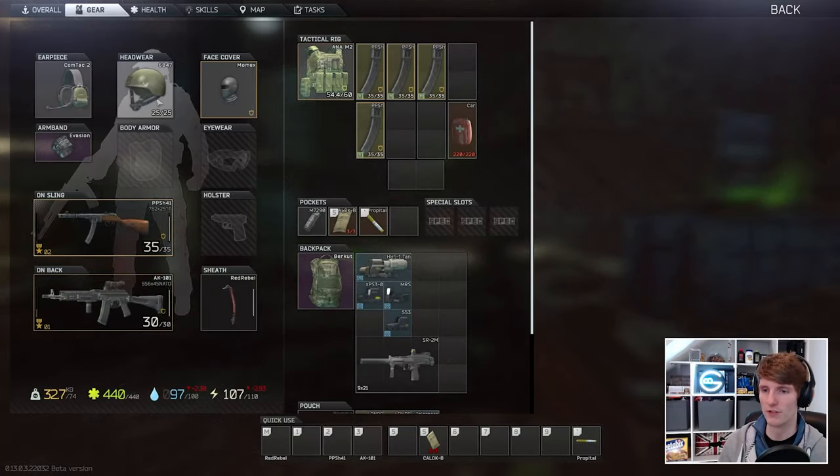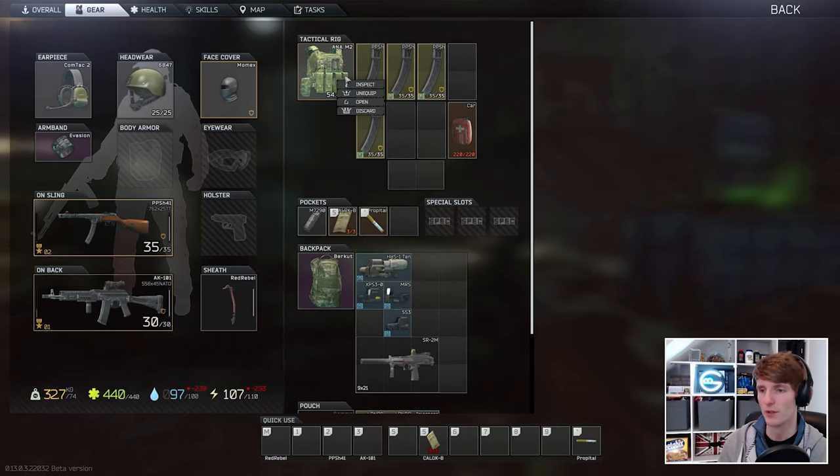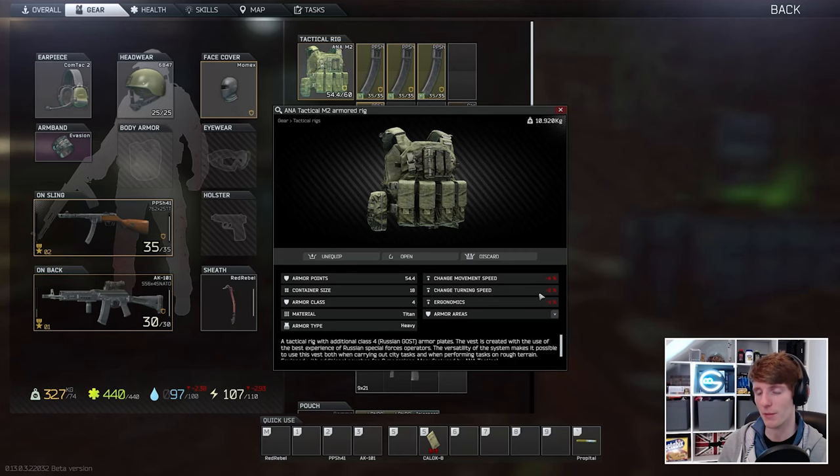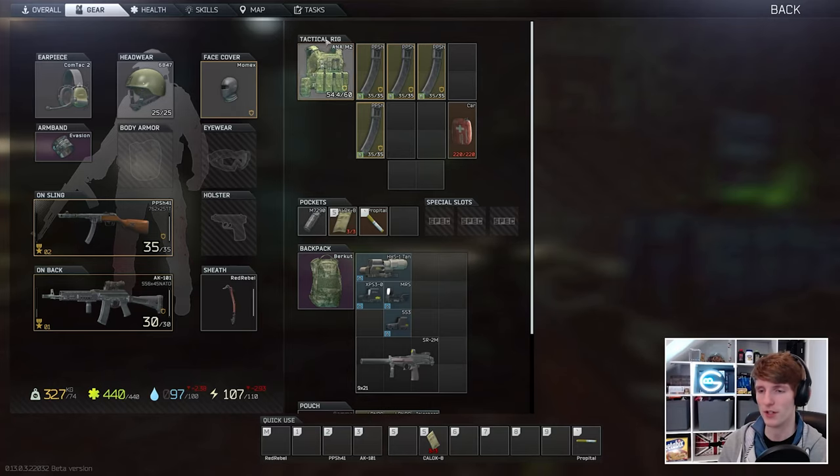In terms of the equipment we're wearing right now, we've got a Ratnik with a change in turn speed of minus two percent, an ANA M2 with another minus two percent, and a Burkud which doesn't do anything. So this is a very low turn rate kit overall — just minus four percent.